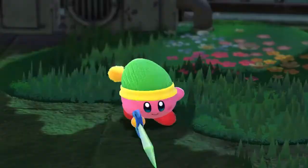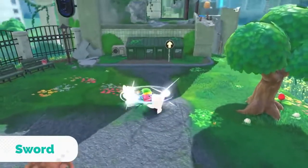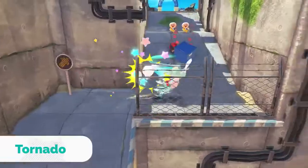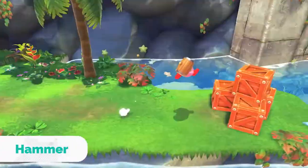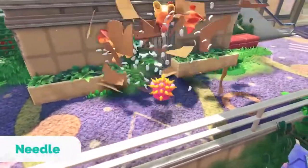Inhale certain enemies to gain copy abilities: Sword, Bomb, Tornado, Fire, Hammer, and more. Use them to both attack and explore.